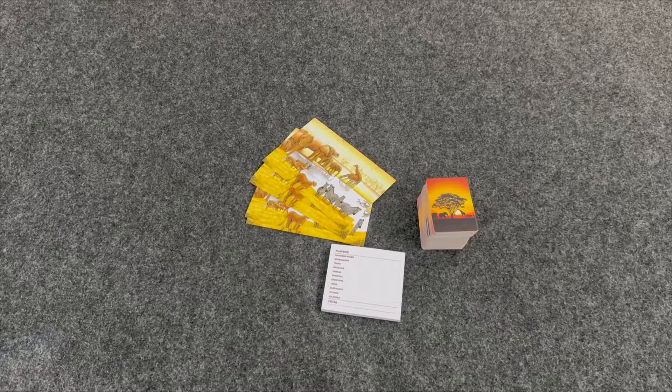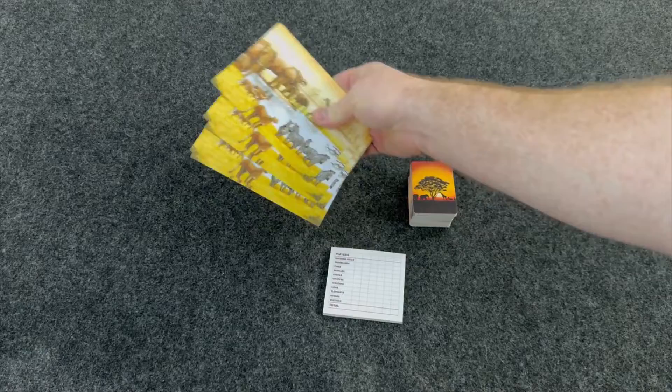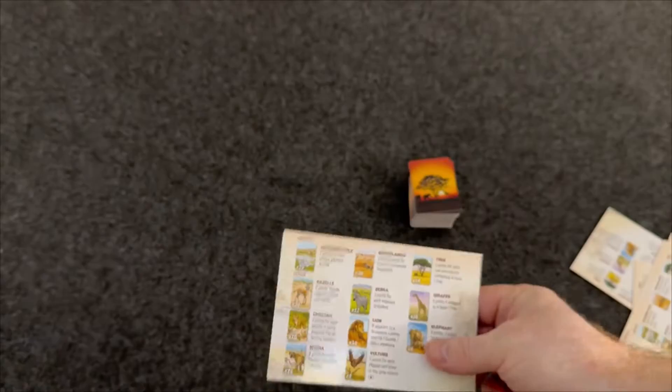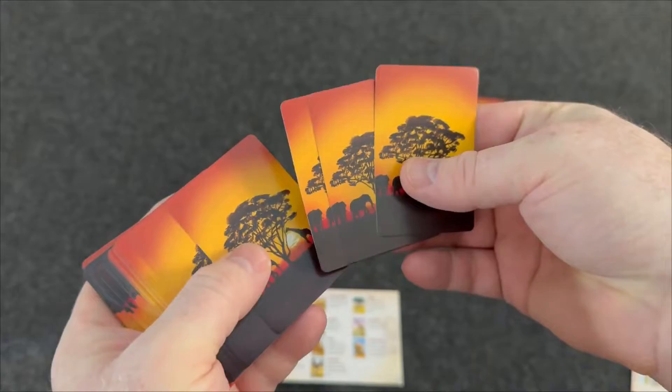This is Ecosystem Savannah. In Ecosystem Savannah, you'll get this nice big deck of cards, some player aids for up to five players, and a score sheet. To set up, you hand each player one of these player guides, which show you how to score with the different animals you can put in your tableau. Throughout the game, you're going to be creating a four by five grid for your Savannah. The game is played over two rounds, and in each round you deal each player 11 cards.